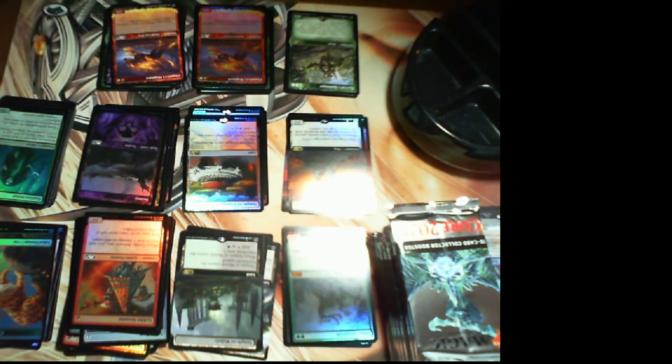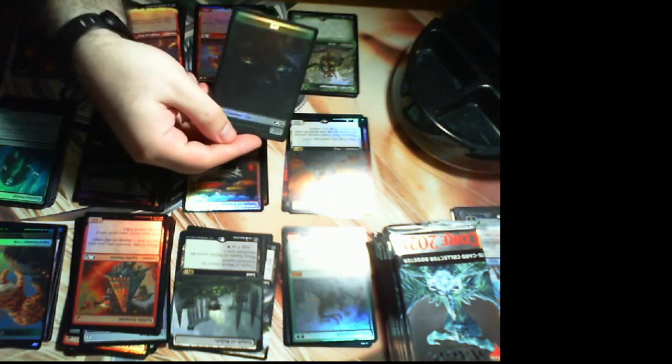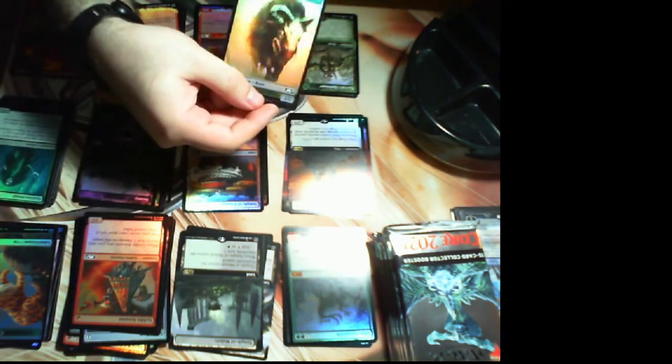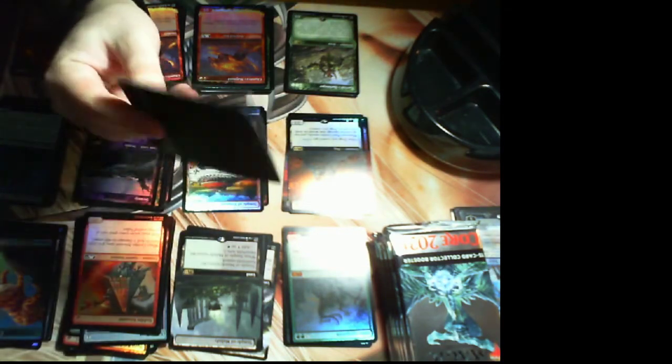We are five packs in — two planeswalkers, four packs had alternate art borderless cards, and the one that didn't have that had a Chandra spotlight. Not complaining. We got a weird little panther cat token and the Thragtusk Beast token — very dark art. Four common cards.